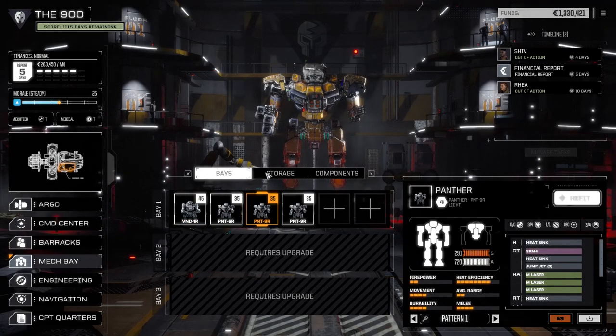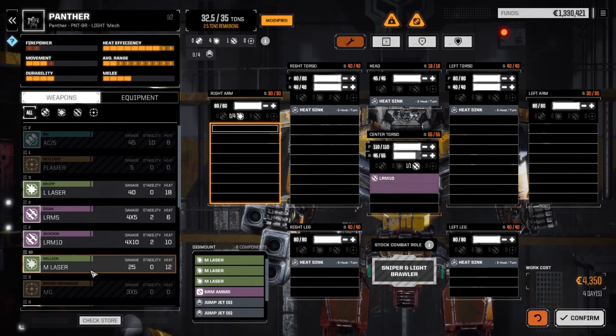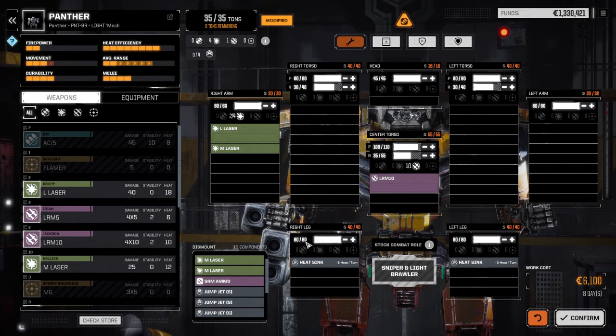Enough getting off topic — let's get this Panther refitted. We're going to go the same route we went with the other guy. Pulling the jump jets, leaving the heatsinks — I think we've got to pull some heatsinks too. We want to put an LRM-10 in the CT and a large laser, and leave one of the medium lasers. We're way over, and I think it was just heatsinks that we wanted to pull out — three heatsinks and half a ton of armor. We want to keep the front full armor. I'm pretty sure that's how we have the other guy. We'll move the heatsinks into the legs. Let's confirm this — that's eight days.